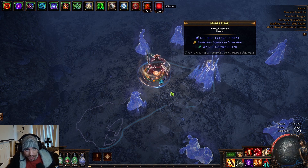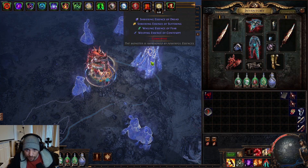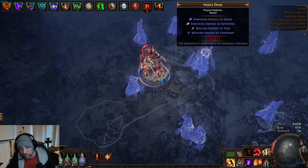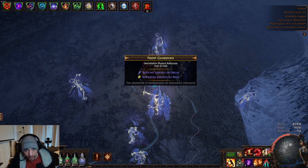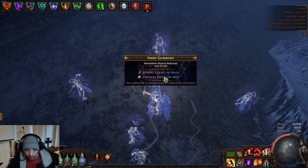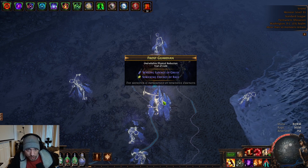When you see an essence, the first thing to look at is whether it has a purple one — that starts with M-E-D-S, which stands for misery, envy, dread, and scorn. For example: you see a shrieking essence of dread, you want to hit that with a remnant of corruption. You want to see it add an essence and hope it didn't change the others too much. It has a chance of upgrading to one of the highest four tiers — only the purple ones can do that. If you're running low on remnants of corruption, don't corrupt ones that don't have one of the purple essences.